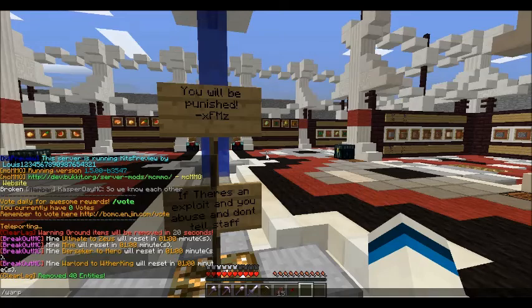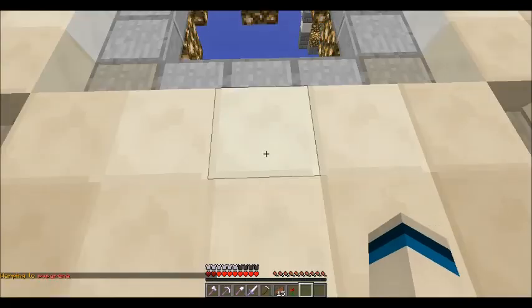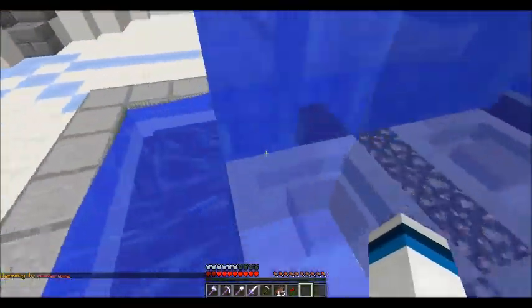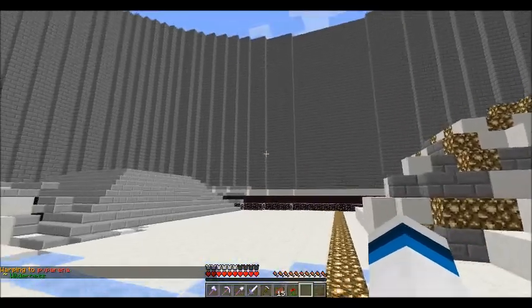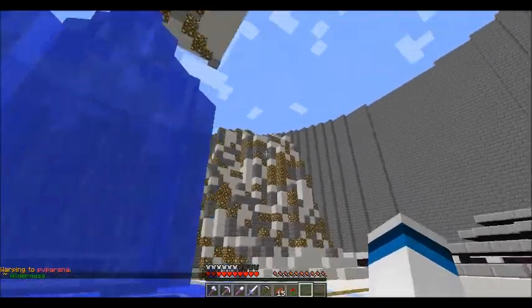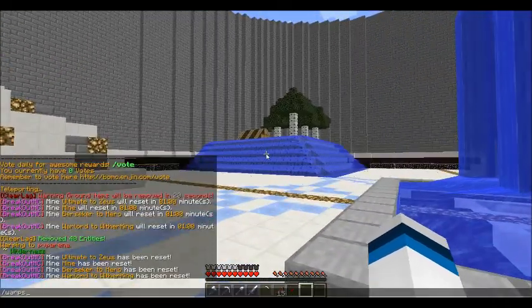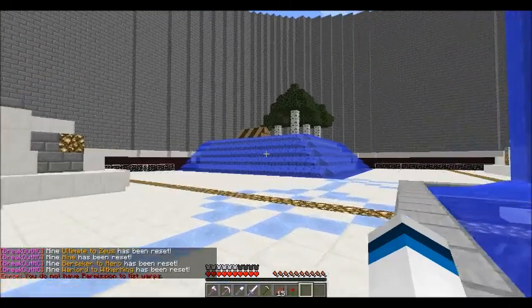I think we can go warp PvP arena. There's actually an arena that you can drop down into — you'll just drop into the water. You've got four little arena spots that you can try and hold down.